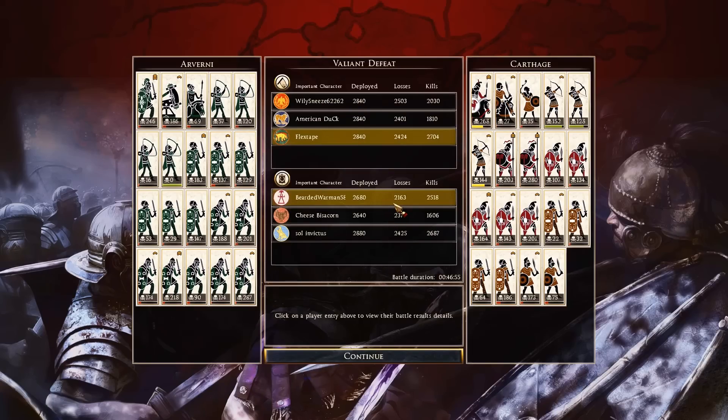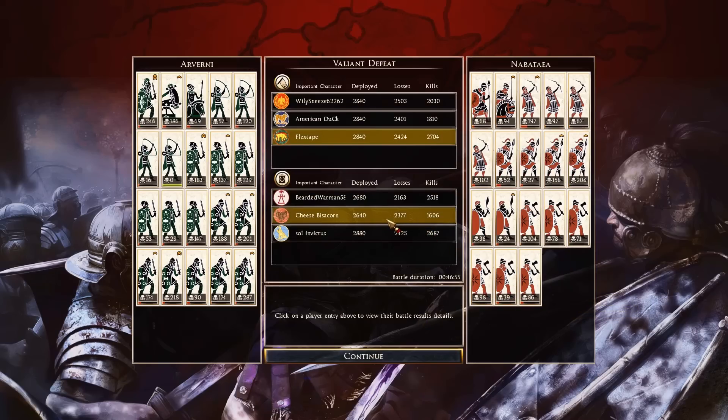Bearded Warman heading up the Defenders playing as Carthage — 2,518 kills, third most in the match. 268 with his General. Archers: 152, 128, 144. Both of his Pikes did very well — 203 and 280. Libyan Infantry: 107, 134, 164, 143, and 201. His Gallic Warriors didn't do great — actually one unit with 186. Iberian Swordsman with 173. Then we have Cheese Bisacorn with 1,606 kills. General with 68 kills, Desert Heavy Lancers with 194. Archers: 197, 102, 97 — pretty good.